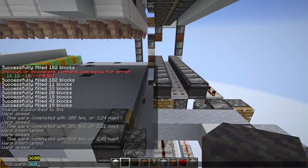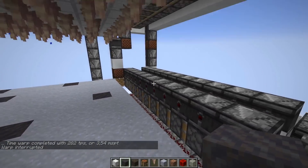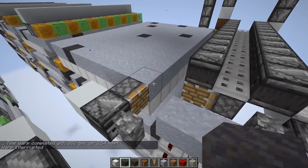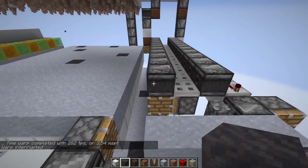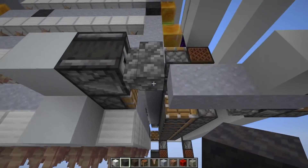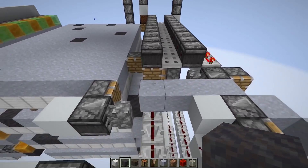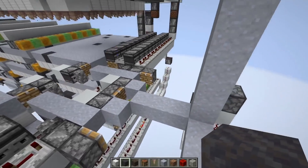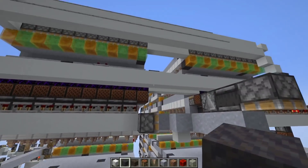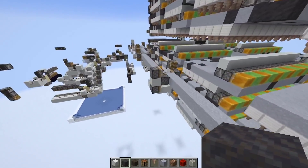We have alternating piston conveyors here that push the blocks over. Blocks start at one end, get pushed down, then launched again — and so on. Here two of the streams get merged, and then top and bottom are merged again, giving us a single block stream output.